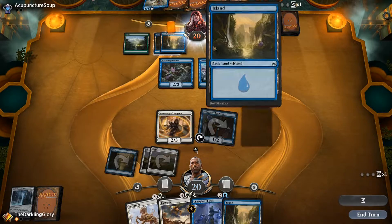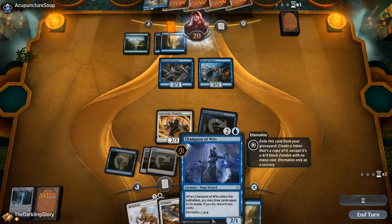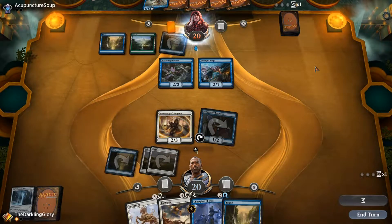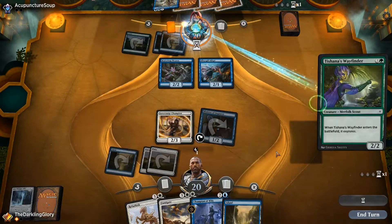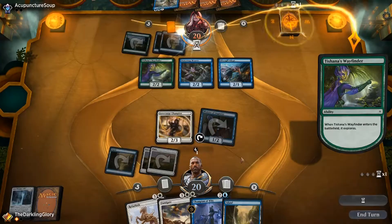We'll see if they actually play anything here — if they don't, that telegraphs a counterspell pretty hard. In which case I'll probably just play the Champion. Their attacks are very bad, so they really need to be playing cards, but if they play cards, they know that I'm just going to Refurbish this Gift and kill them. Also of note — next turn I'm going to untap my Minister, so I am going to get to mill myself again. So I do have three more looks at an Angel even without playing this last turn.